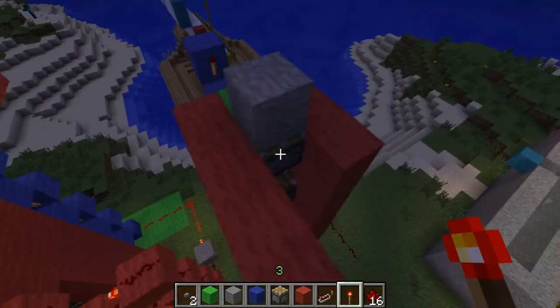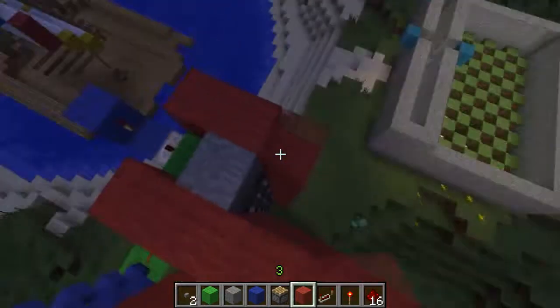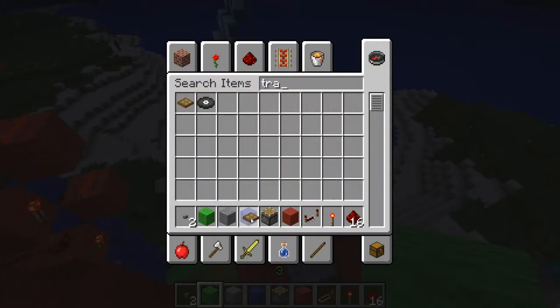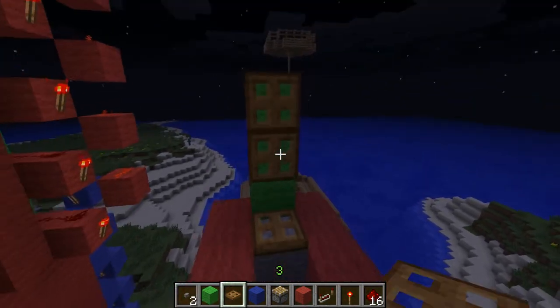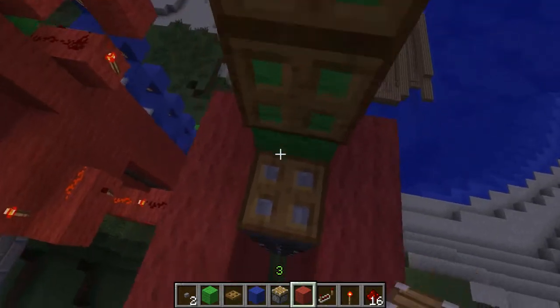We need to have a block after the last piston, as well as three trapdoors. So we're going to have one, two, three — these two are going to be open. This is actually going to be the little elevator itself; this is what we're going to be walking into.